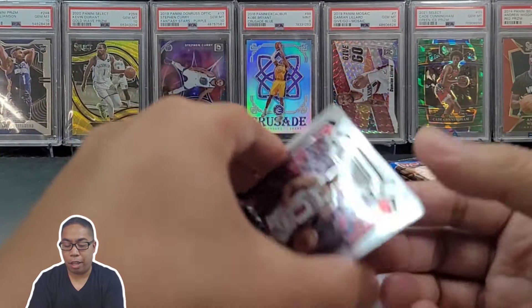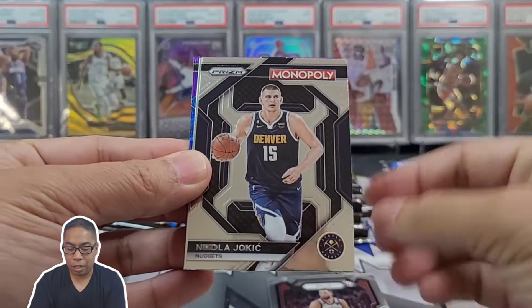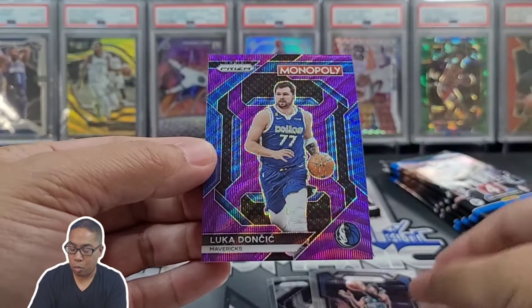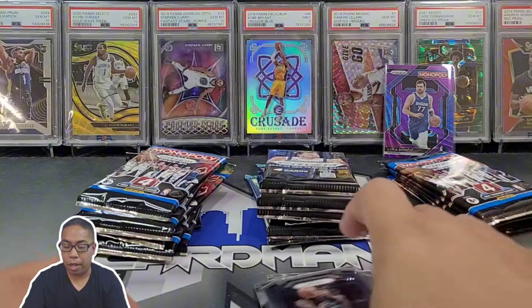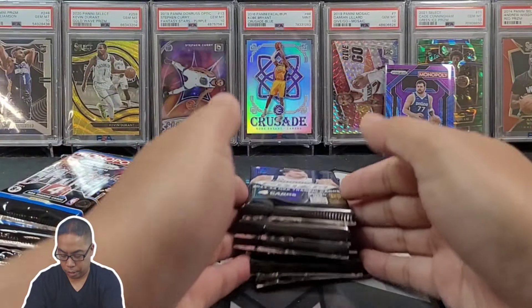We got a purple out of this pack coming right up. We got Zach LaVine, the Joker, Jaden Ivy - not a rookie, it's an insert - Luka, some purple Luka action. Get Mr. Luka back there. Get that one off to the side, we're going to separate. First pack of regular Prism blaster - we are going after ice. There are green pulsars I believe in here, and silver.